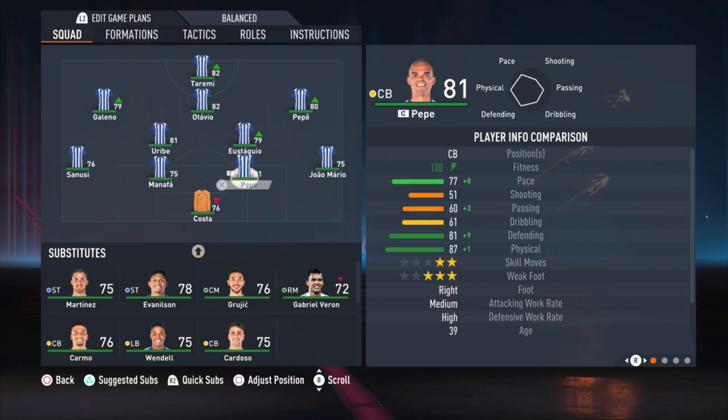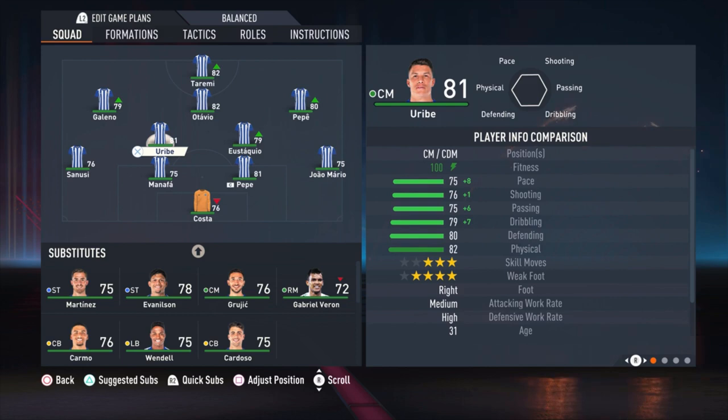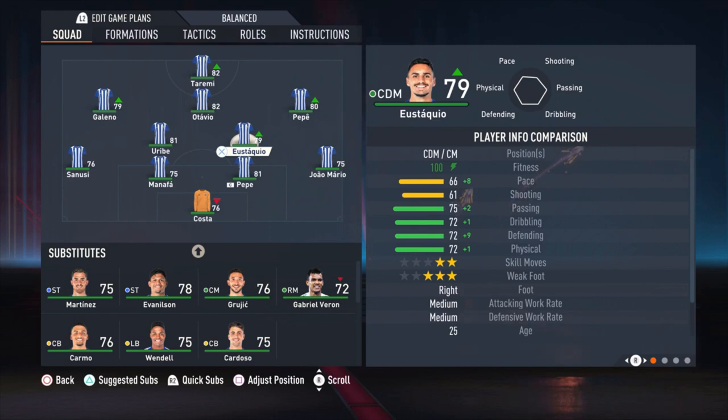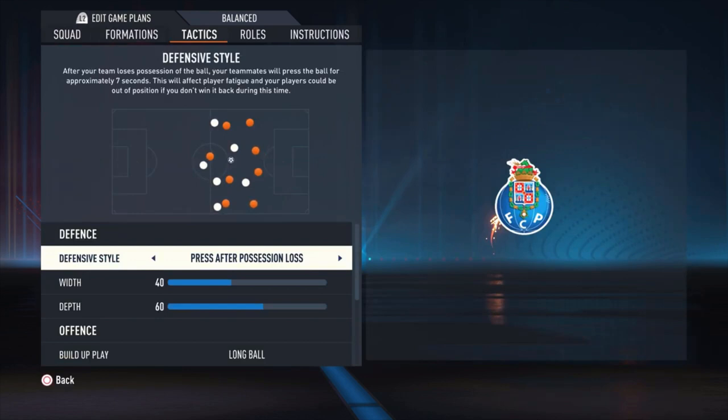On the left side we have Sanushi. We have two central defensive midfielders — Eustaquio and Uribe. Uribe plays more like a box-to-box player; he has medium-high work rate, so he can do whatever he wants — I'll show that in the instructions. Eustaquio plays more like the defensive player. On the right side of the attack I'm using Pepê, Otavio is the central attacking midfielder, Galeno is the left attacking midfielder, and I'm using Taremi as the striker.